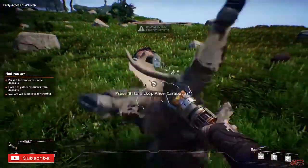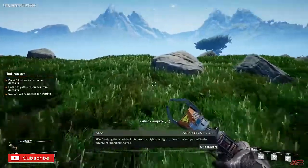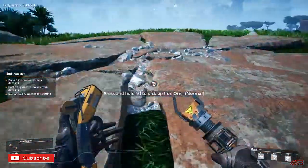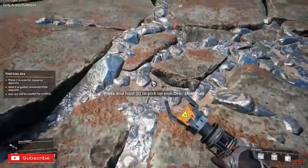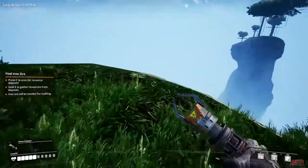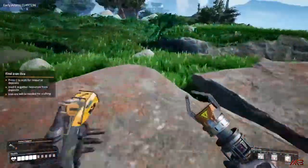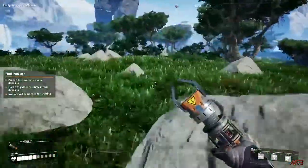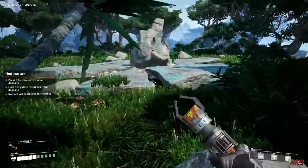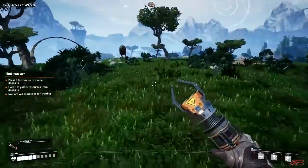They will just try and headbutt you to death, but they are pretty weak. The resources you get from them can be scanned for additional blueprints to help you build other tools. Here we have another iron ore node. What I like to do is look for an area that has more than one type of resource node close by. Here we have copper ore nodes right next to iron ore.